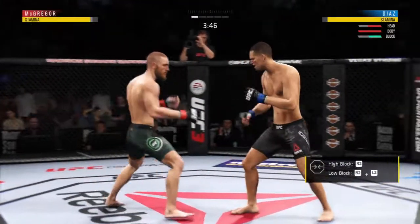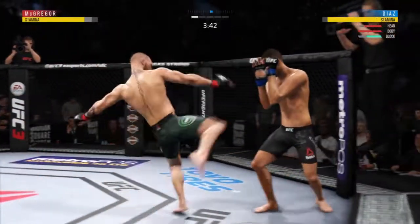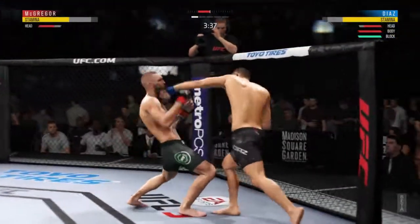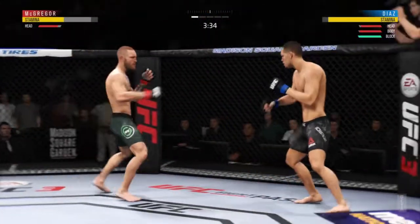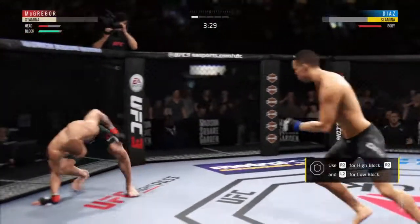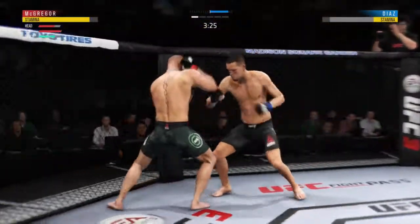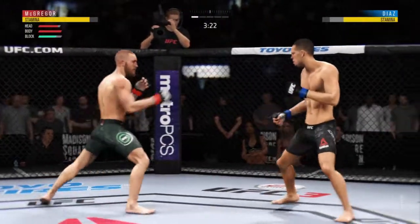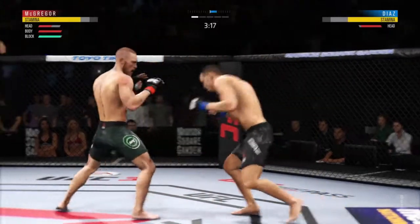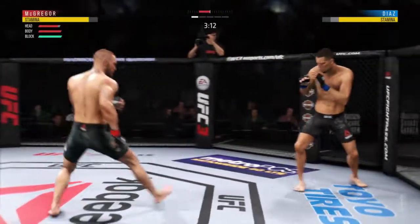Diaz gets caught with that punch — don't be afraid to get that head off the center line. Well, that body kick was there earlier, not there on that attempt. Damaging strike there. Oh, nice combination from McGregor. The left hook hits home. Just missed with that right hand — big punches. Hope you guys are enjoying this so far. Oh, nice punch there by Diaz.